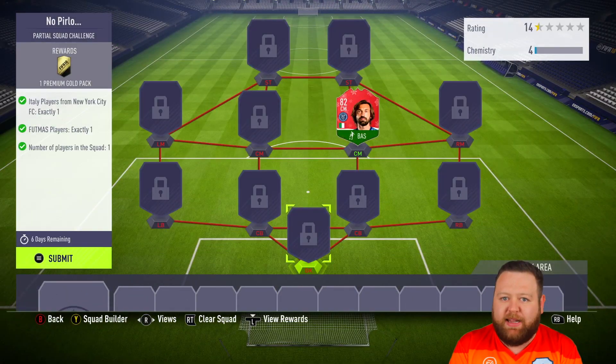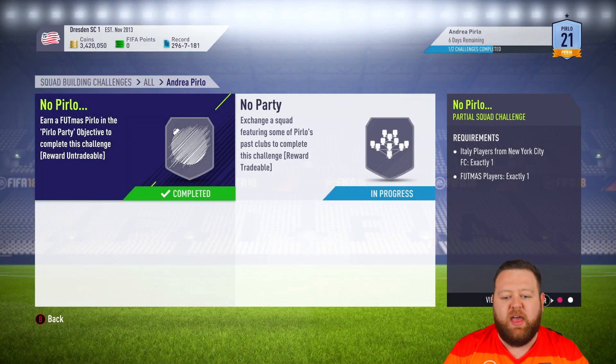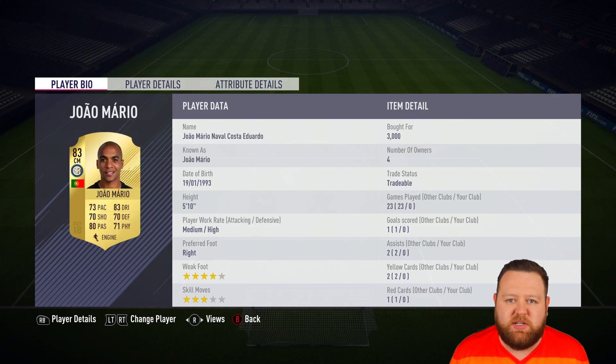I'm going to show you how I completed it since you've got a couple of days left to do the SBC. You can get that Pirlo from the weekly objective, and then you're going to need to complete a certain 83 rated team, which could be a little bit costly at the moment as those prices have risen.